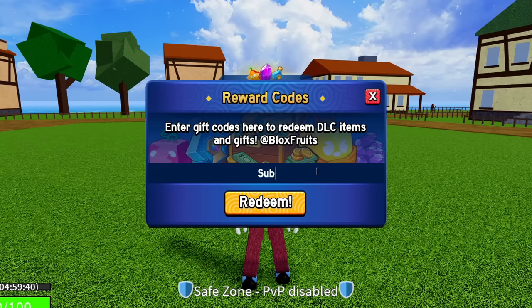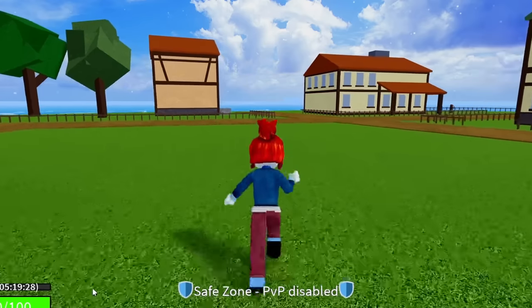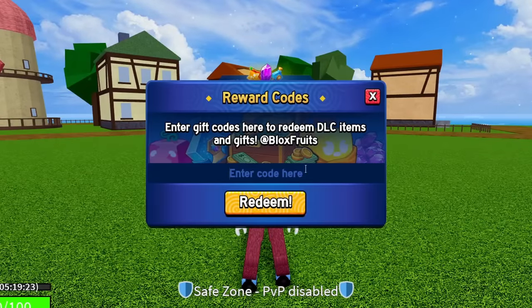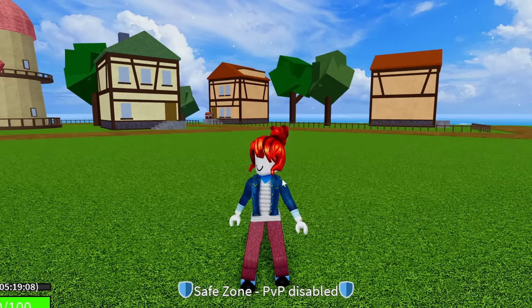The next code is SUB2CAPTAINMAUI — enter in SUB2CAPTAINMAUI, sub to Captain Mau. That one is going to give you guys double XP for 20 minutes. The code after that is KITT_RESET — K-I-T-T underscore R-E-S-E-T. Go ahead and enter this code and hit redeem. Success on that code right there.